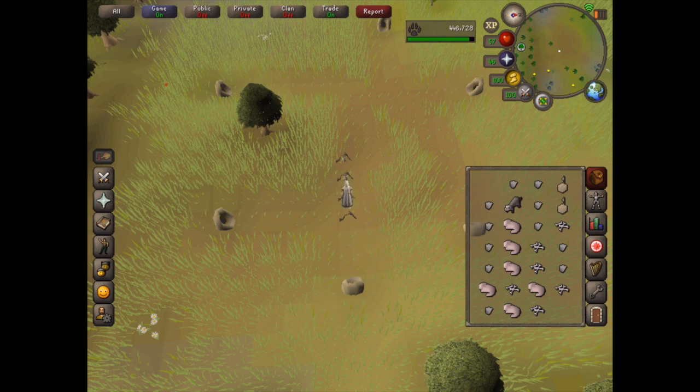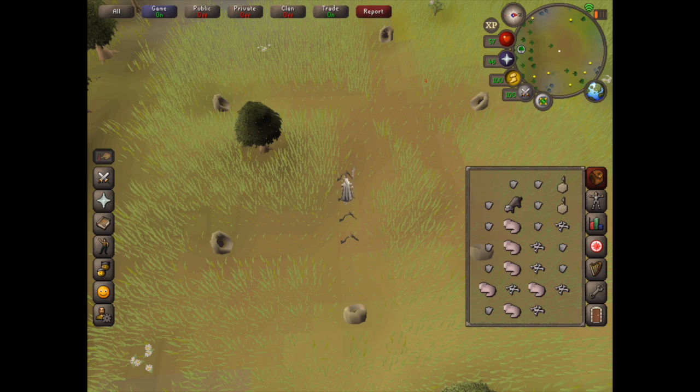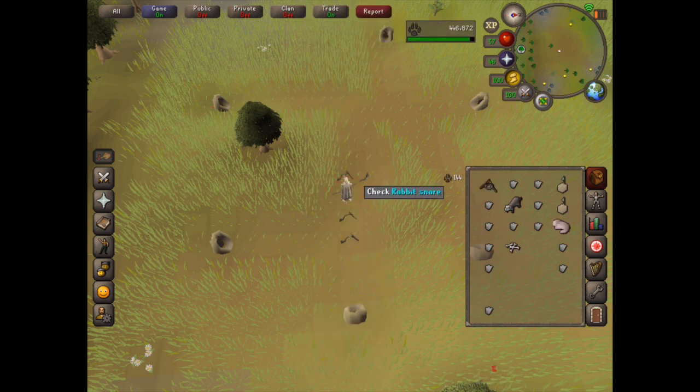I find the easiest way to bank these is to just go back to Xenaris. So go back to the AKQ teleport and then you can just bank them all at Xenaris. It's super easy, and then just keep doing this for as long as you like.